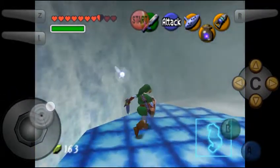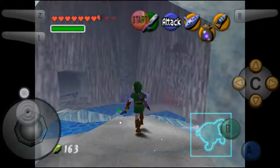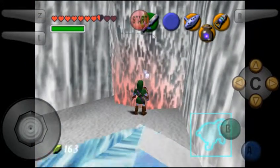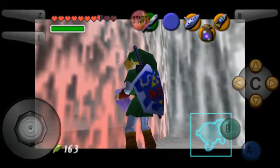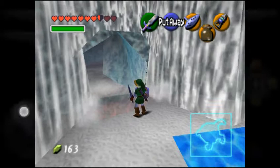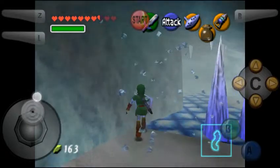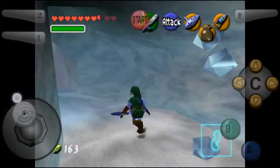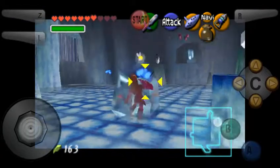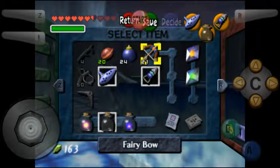If you noticed, King Zora is covered in that red ice, which is why we have to come in here — in order to free him. Because normally you wouldn't do this dungeon until after the Fire Temple, but I've actually always done it after the Forest Temple, just because I like to get the Biggoron Sword as soon as I can. Actually, I might sequence break — I just like to do stuff differently if I can. By sequence break, I mean go to the Water Temple before the Fire Temple, which I'm sure you were able to guess if you know about this game.